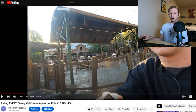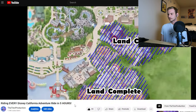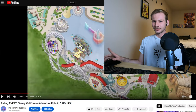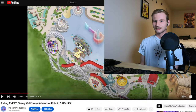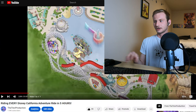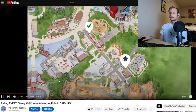After the 8 a.m. rope drop, the strategy is to land-wipe Cars Land by riding Luigi's Rollickin' Roadsters and Radiator Springs Racers before heading to Pixar Pier. This strategy compensates for my Disneyland speedrun criticism — instead of jumping around the park, we stay in one area and get all the rides done before moving on. The only issue is that both Radiator Springs Racers and Luigi's Rollickin' Roadsters have a tendency to break down at the start of the day, so sticking with this route is entirely up to luck.